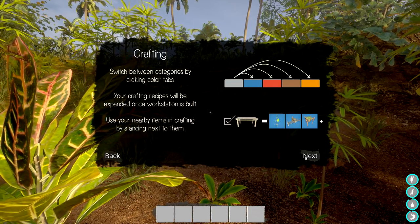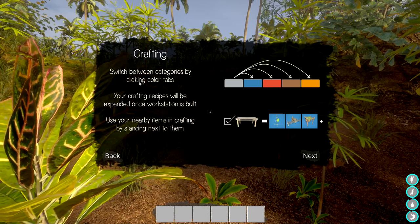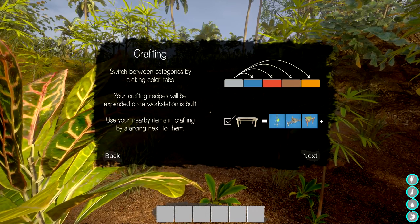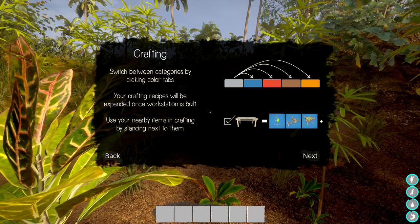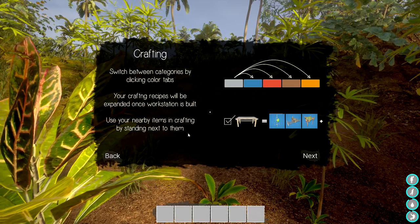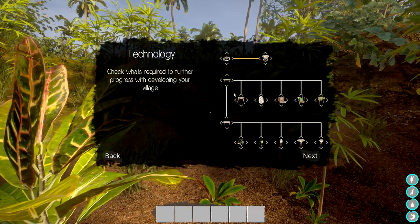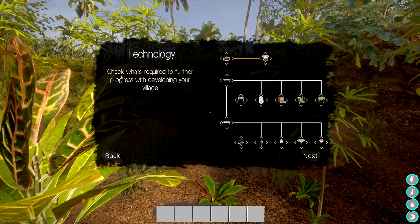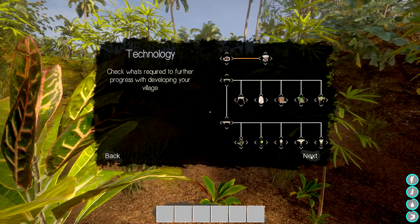There are a whole bunch of different categories to switch between. Colored bars show crafting recipes which will be expanded once your workstation is built. Use the nearby items in crafting by standing next to them. We can also increase our technology - we'll need to research that further for progress in developing villages.